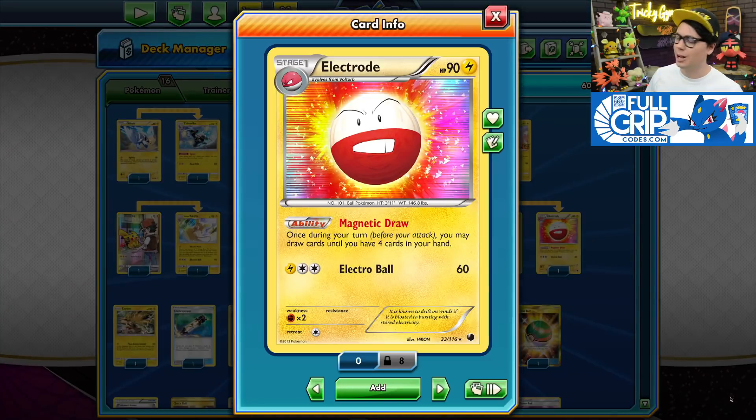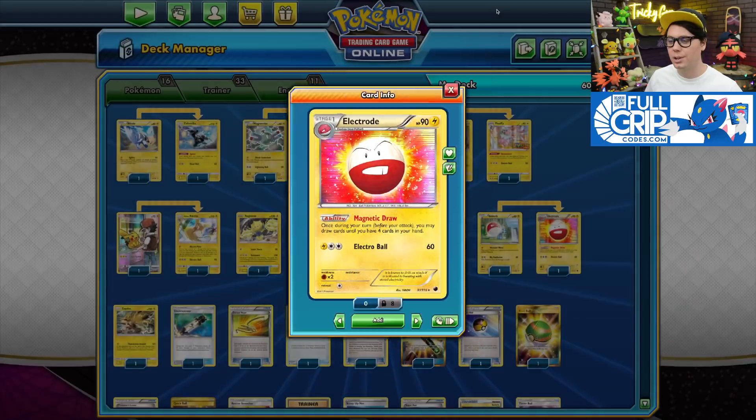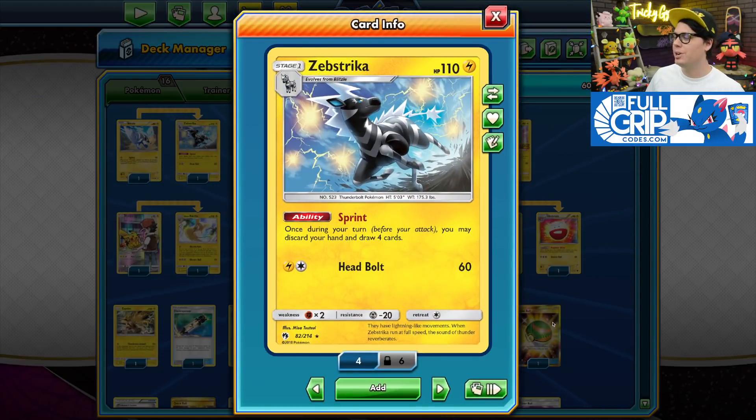To help us draw cards, we play Electrode with its Magnetic Draw ability, which allows you to fill your hand to four cards once during your turn, as well as Zebstrika with its Sprint ability, which requires that you discard your hand, but when you do, you get to draw four cards.